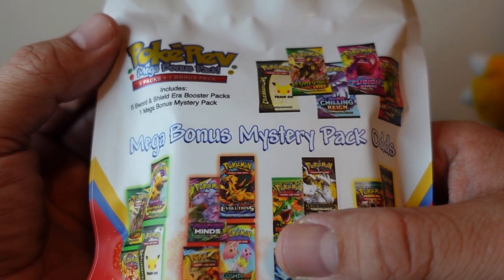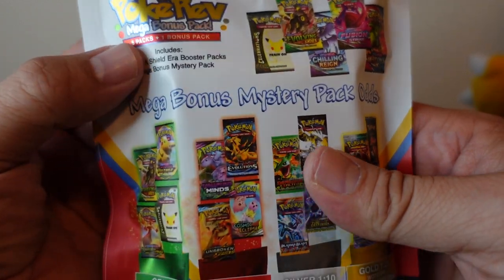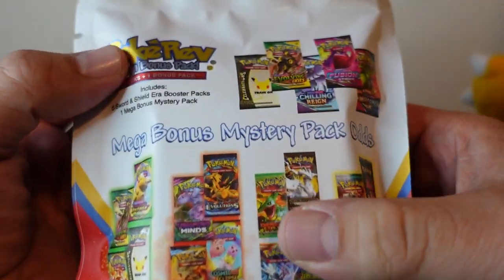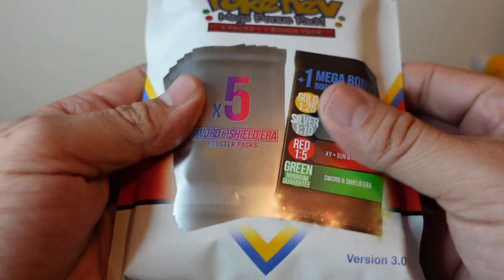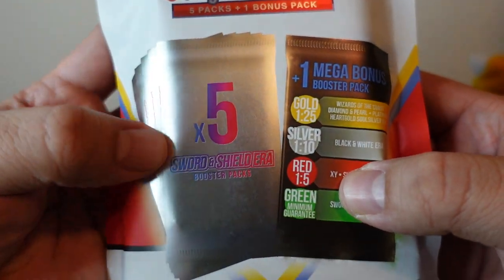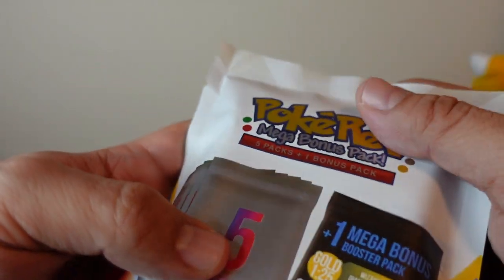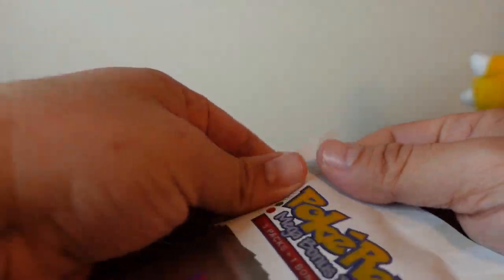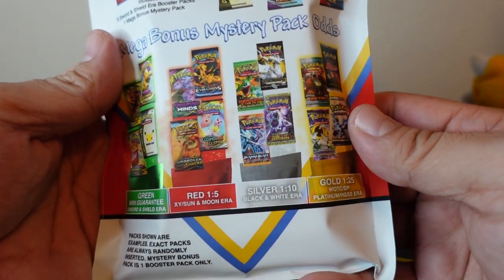They came in right at the end of February, beginning of March. So this is the 3.0 packs. I pulled the green out of my first one — version 3.0. You get five Sword and Shield pack eras and then one mystery pack, and depending on the mystery is what color it is, and depending on what color is what era it's from.